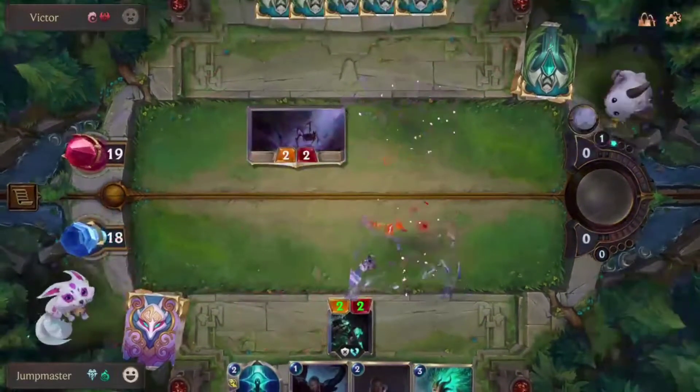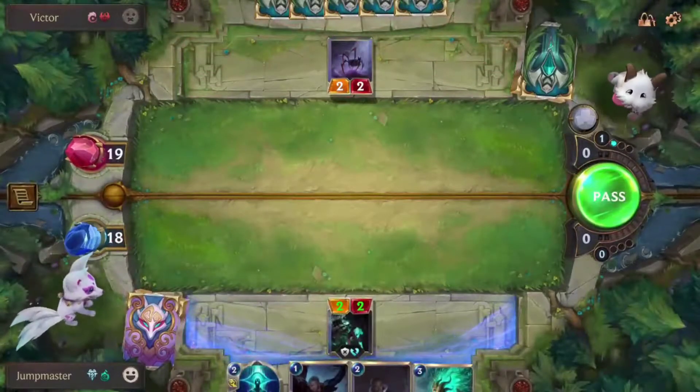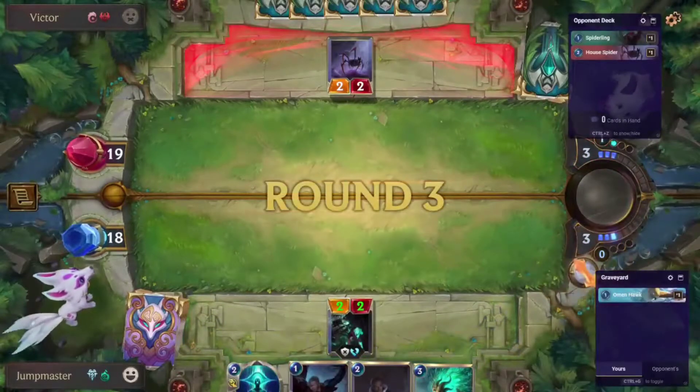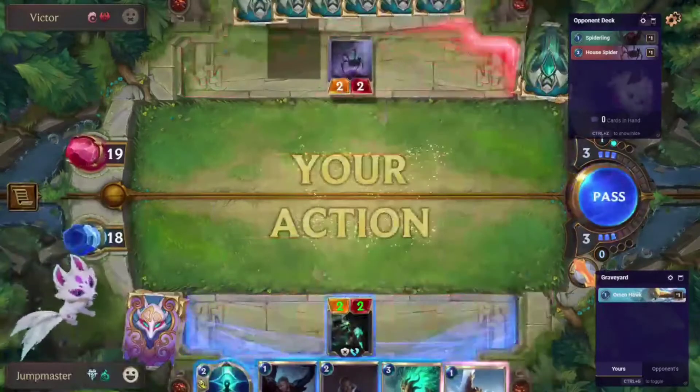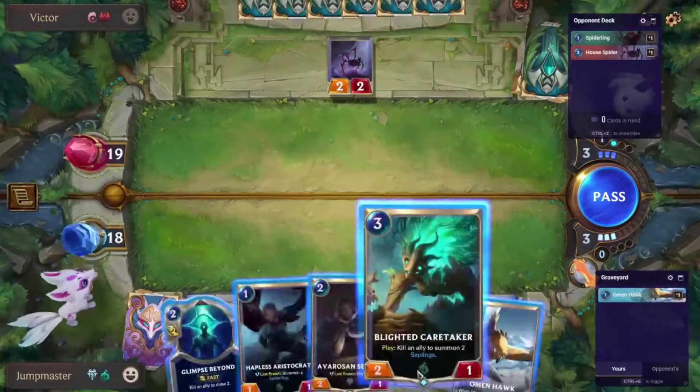It just removes a blocker, setting up for an amazing turn. That's kind of a questionable play, to be honest. So what are the cards you want to look out for in this deck? This might be a worthwhile addition to the document. The stun and Ravenous Flock seems to be getting me all the time. Ravenous Flock is an extremely annoying card.